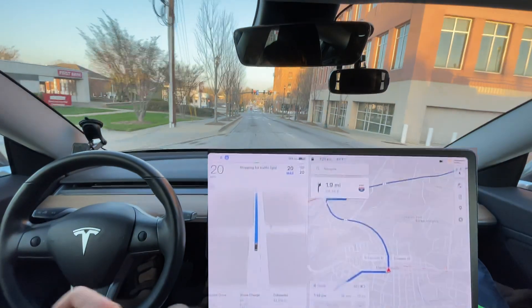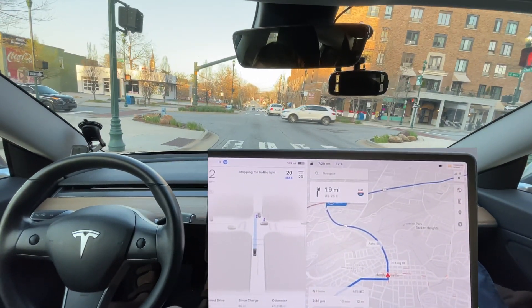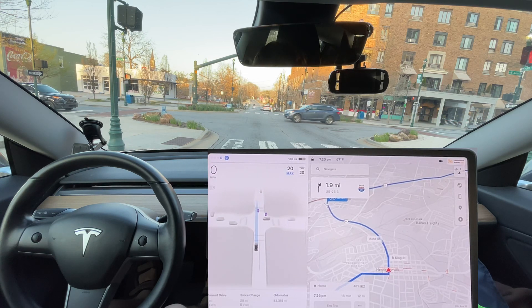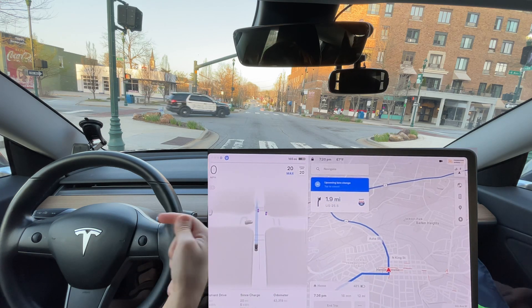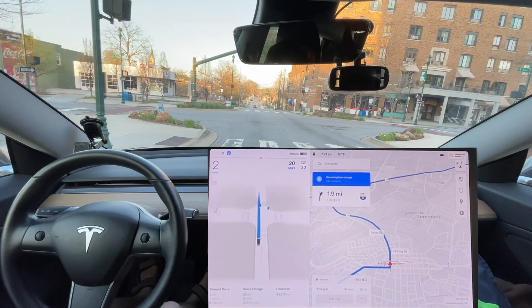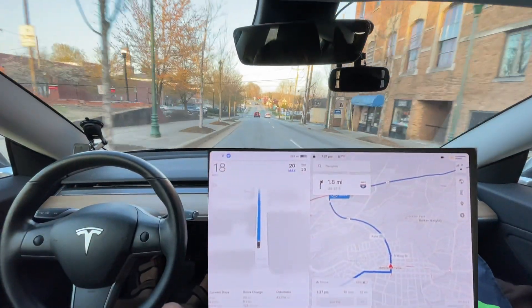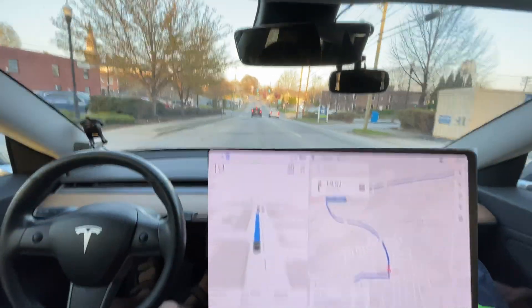I think this is the first version that ever fixed that speed limit sign — it finally read it and immediately adjusted. This is the first version to ever do that. There's a cop to my left, and in the old version the car would go 35 all the way and be over 30 mph at the next light. In this area the speed limit is 20, which is appropriate given the amount of pedestrians and how narrow it is with the buildings — 35 is absurdly fast here.